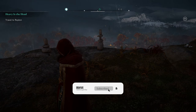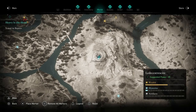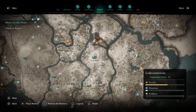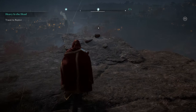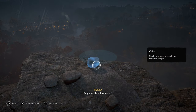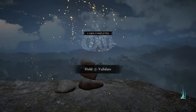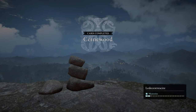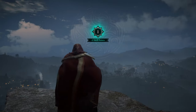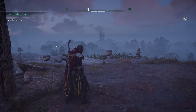Welcome back to another Assassin's Creed tip video. Today we're going to be doing the cairn stones. The first one is up in Cherney Wood, which is just here in Ledestashire. You want to head just there, go to the top of the mountain. You want to take these stones and stack them — that is one of the solutions for that one.